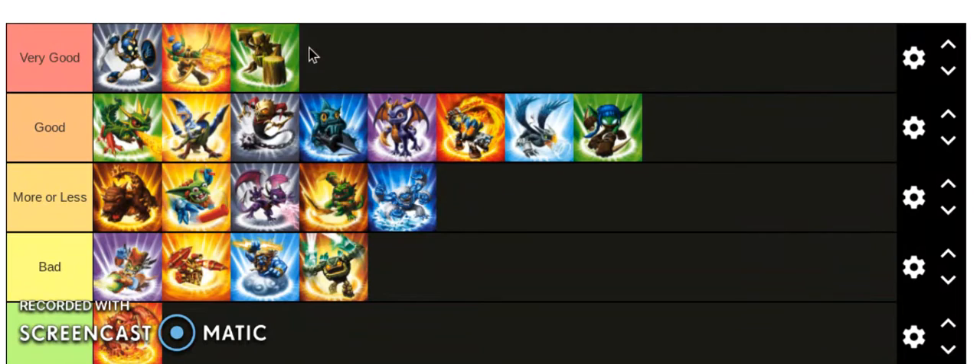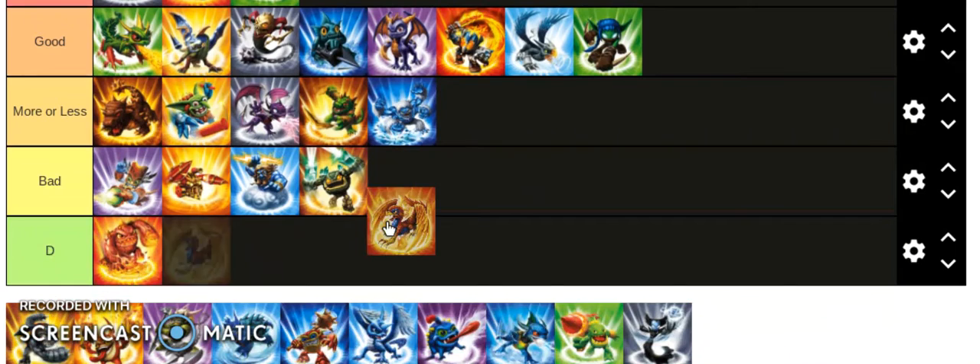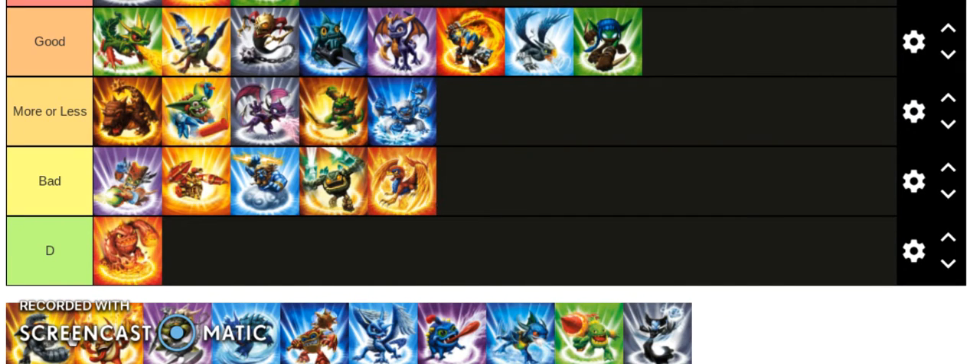Stump Smash is very good if you want a brute force Skylander and you don't have Slam Bam — because Slam Bam was 30 bucks at Toys R Us in a pack of five pieces. Stump Smash is very powerful and actually has a ranged attack, plus a reliable crowd control ability which is really useful for the first five levels of the game.